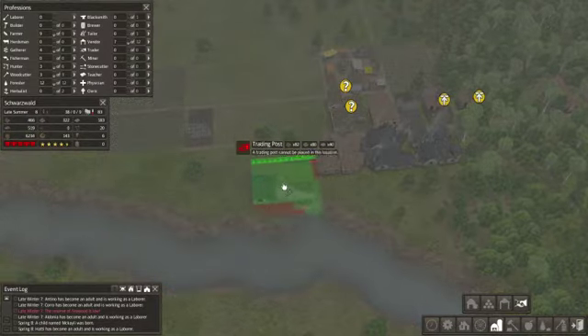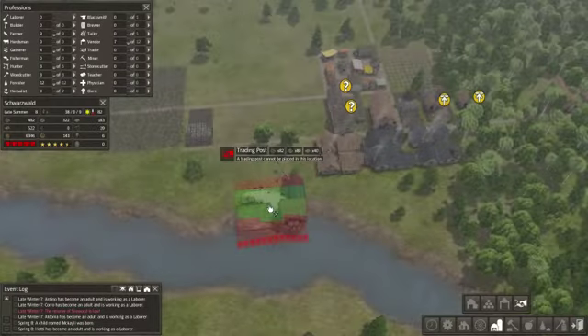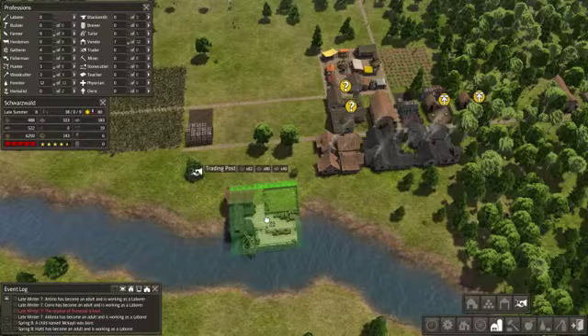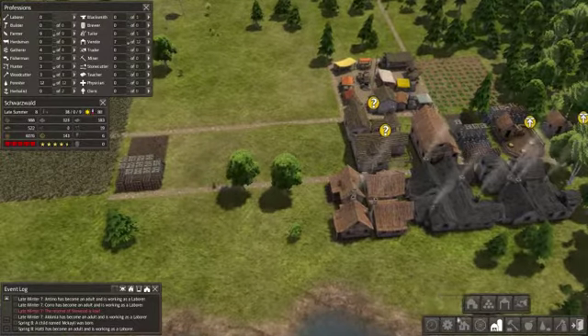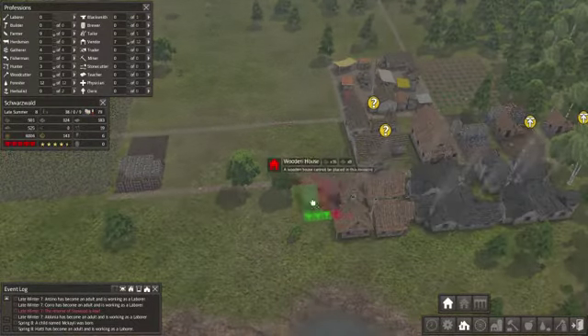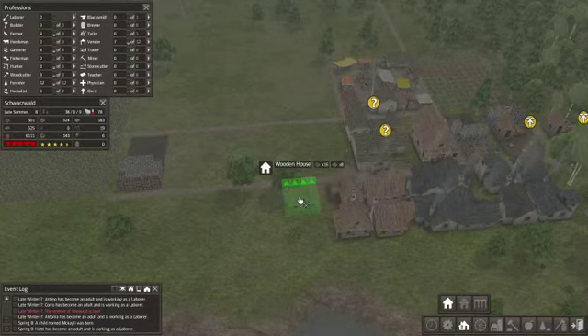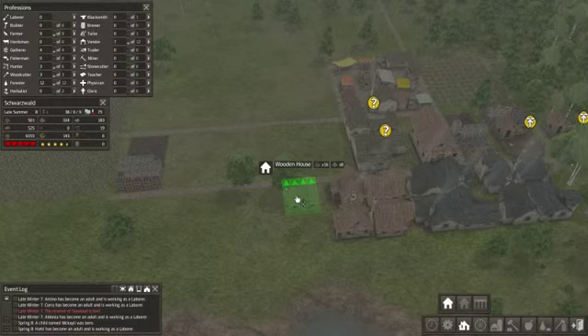Let's put our trading post down here. I kind of want it in line with these houses, but we also need to make sure — yeah, we got a little bit of give there. Are those facing that way? Oh, that's good. I'm glad I did that — should actually probably do it to this one too.